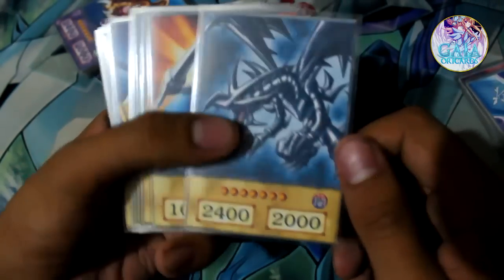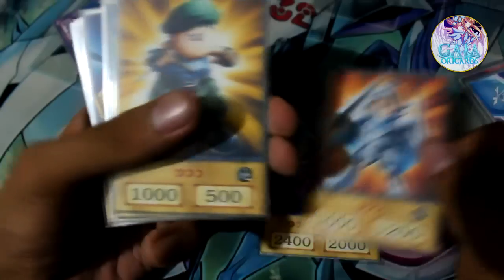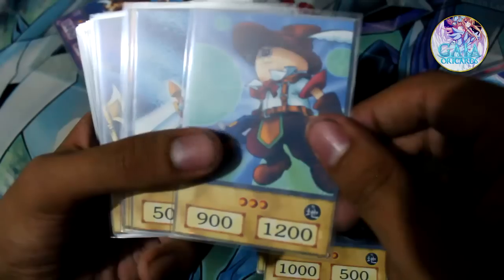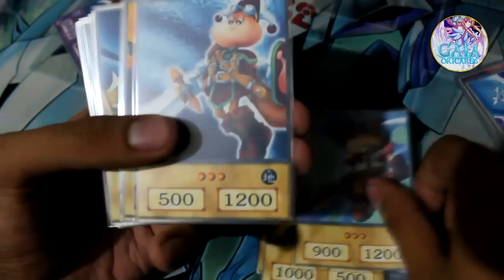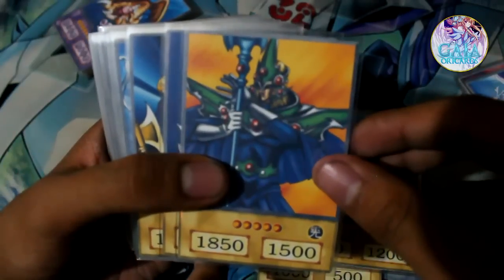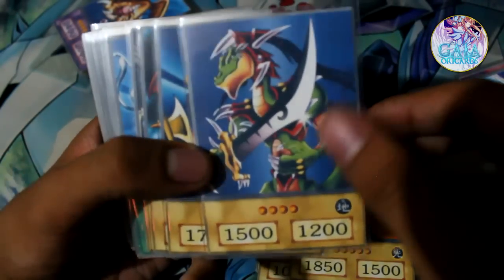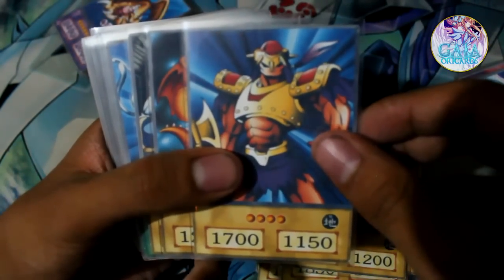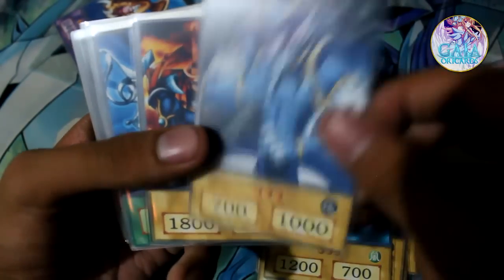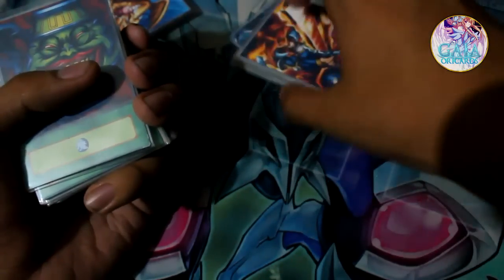Let's start with the Normal Monsters. Of course, we have the Red-Eyes Black Dragon, Knight of the Land Star, Grappler of the Land Star, Bridger of the Land Star, Swordsman of the Land Star. Then we have Gilta the D-Knight, Alligator's Sword Dragon, Axe Raider, Baby Dragon, Battle Warrior, and finally Time Sorcerer. Those were the Normal Monsters.